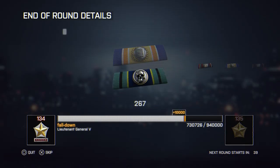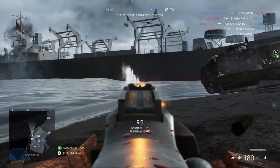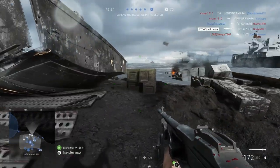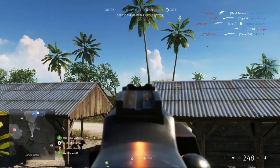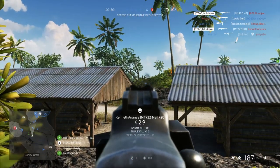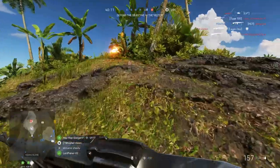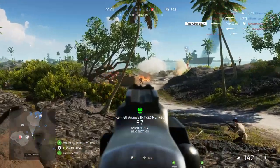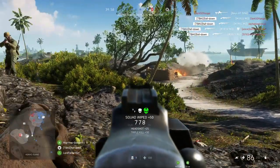And here we are in Battlefield V — heaven for MMG campers. Oh, look at how cute he is. It's time to die, my friend. The M1922 MG is just the king of MMG campers. I think it's safe to say that it's overpowered — but we already knew that, right? This is Battlefield V. A little bit of an elevated position right here. Didn't think I would actually get him, but I'll take it. There's another one, and another one, and another one, and another two.